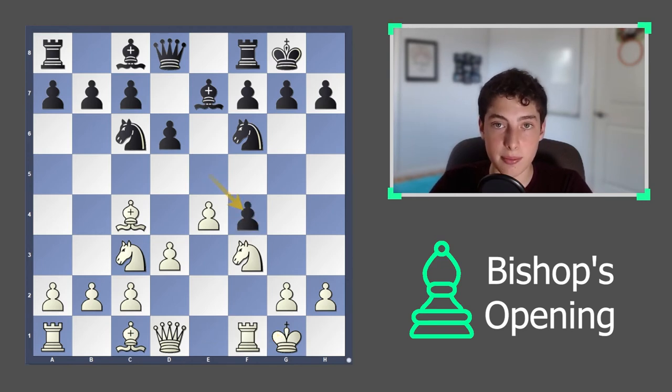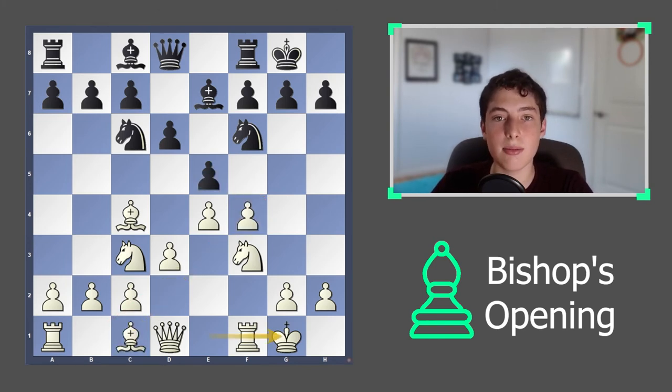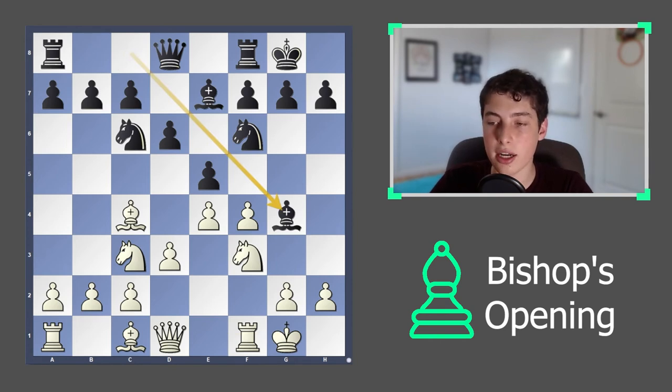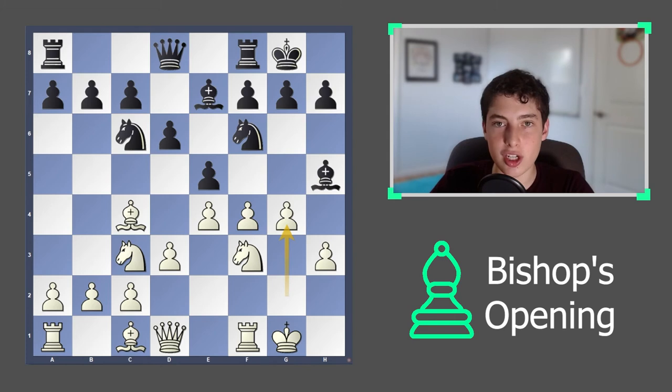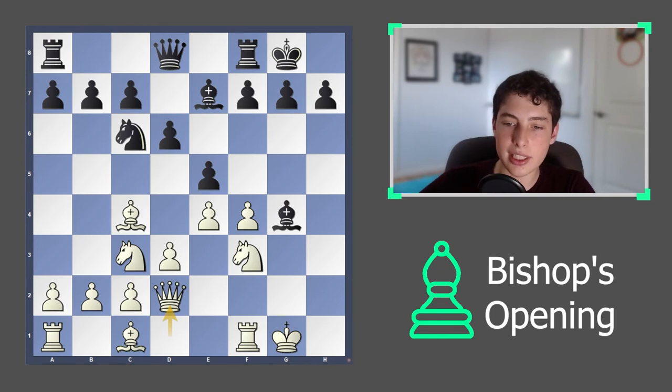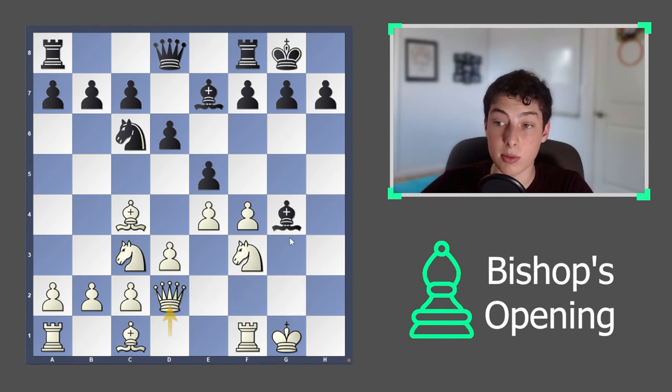For example, if they were to take, your bishop gets developed really smoothly. If they instead play bishop to g4, pinning your knight, then you go h3. After bishop to h5, you have g4 and can end up trapping the bishop. Or if they take, it's not scary — you play queen to d2, your knight is nicely secured, and you can swing the queen over and actually have an attack.